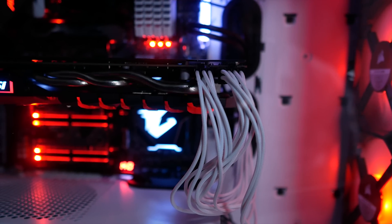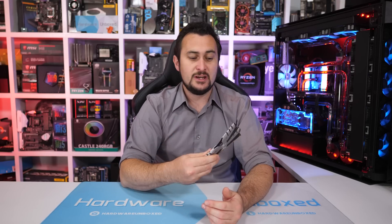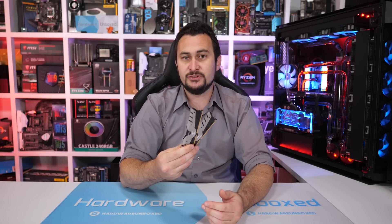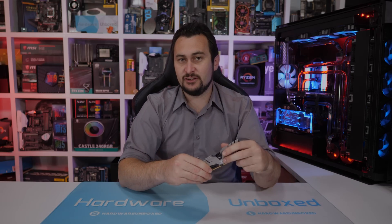For all the memory testing, I'm using Team Group's T-Force Dark. For the 8GB configuration, I have a kit with two 4GB sticks using CL15 timings, and then the same type of memory with 8GB modules for a 16GB capacity. For the 32GB testing, I'm using four 8GB modules — two 16GB kits — giving a 32GB capacity. Team Group does offer a 32GB kit with just two 16GB modules, but they use looser timings, so I opted for the 8GB sticks to keep the same timings across all test configurations.